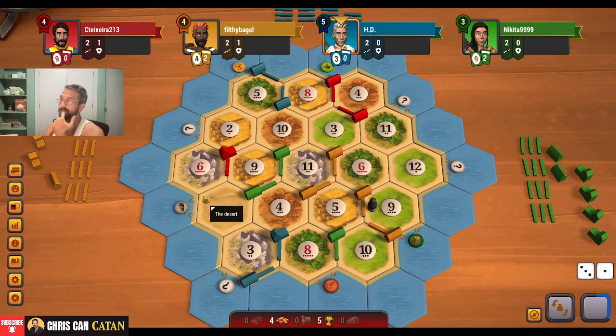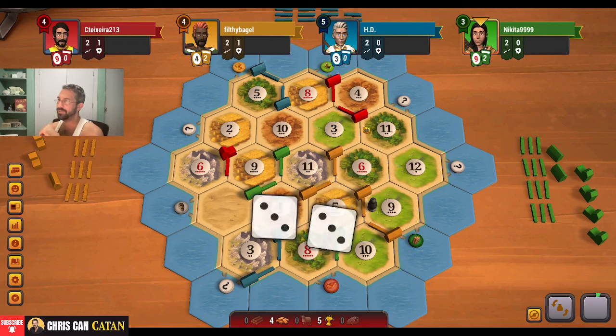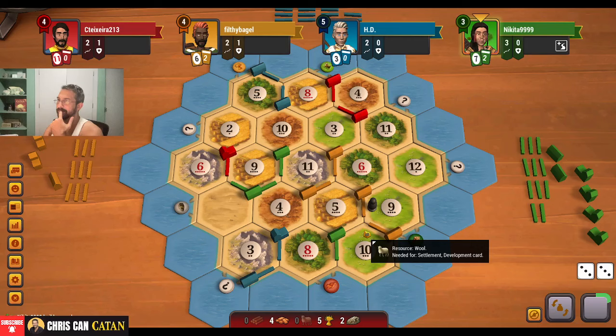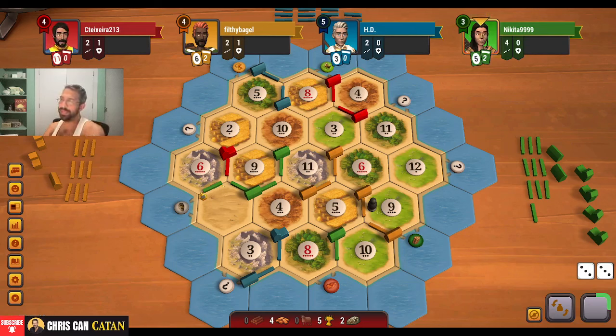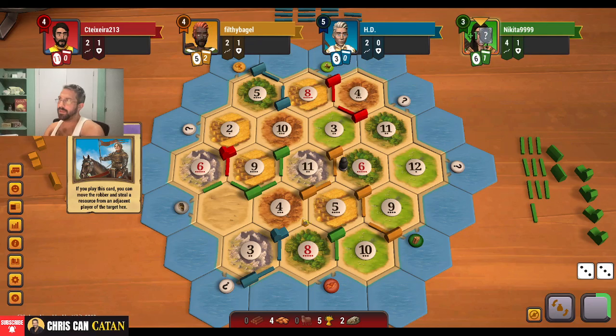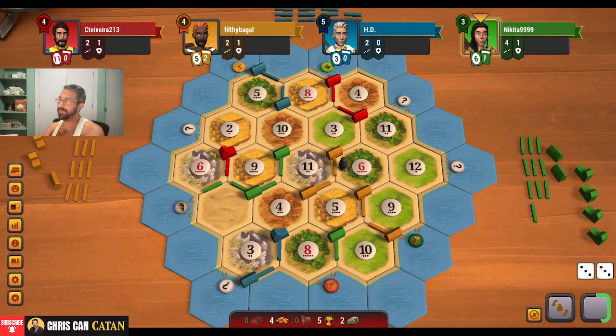If we go this way, maybe we put ourselves in competition for the road, but we really need some other resources. We have another city in hand, which is kind of nice. So we're going to lose out on our second settle — that's okay. If anything, that makes our choice a little easier. We just need to build another city, get some cards. That's going to be our game — put the card game the crap out of this. Build a city here, try to get some roads, get to the 11-6-12.